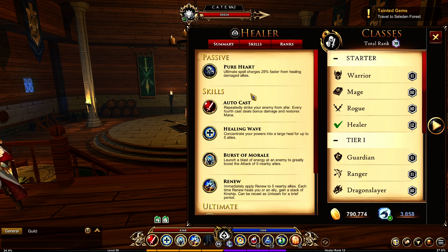We've got Peter Hart — ultimate spell charges 25% faster from healing damaged allies. This is fantastic, because the ultimate you have is crazy, crazy good. And if they just did 'ultimate spell charges 25% faster' I'd be a little annoyed, because they could just make the ult a cheaper cost. But specifically making the heals do it — okay, I'll pass it. It rewards you for healing.